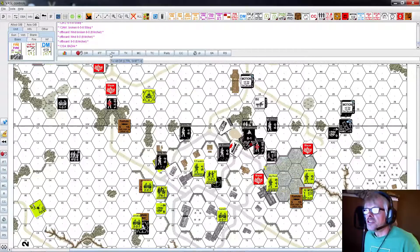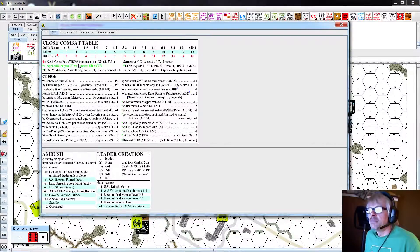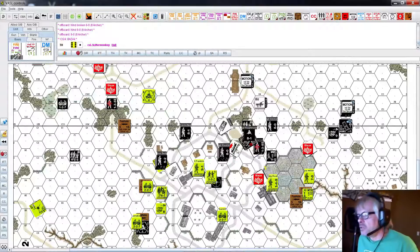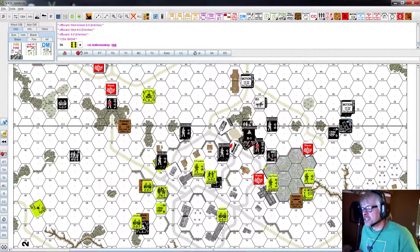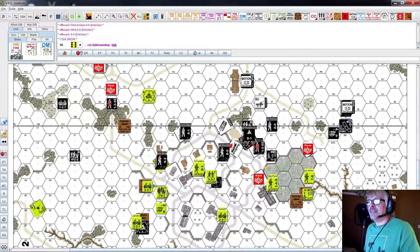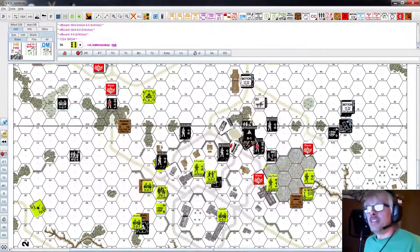First shot of this round. That's seven minus one leader, minus one acquisition, plus three building - so it's plus one altogether. I rolled an eight - he needed to roll an eight. That's a hit.